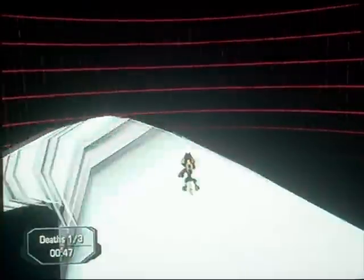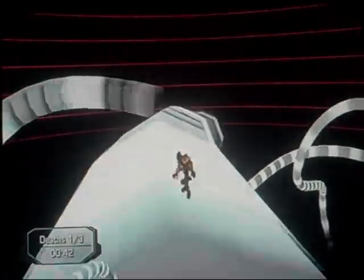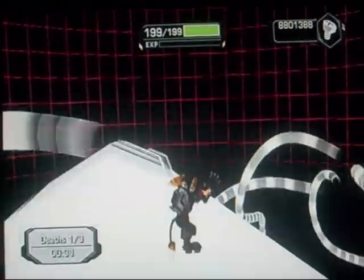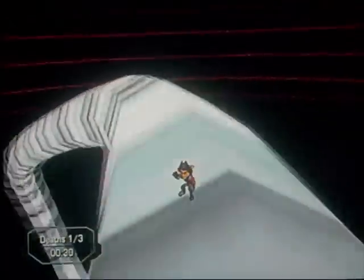This is a really hilarious glitch. As you can tell, look at Ratchet — oh my god, that is awkward. He's swinging his invisible wrench. And wow, Clank is always on his head, which is weird.